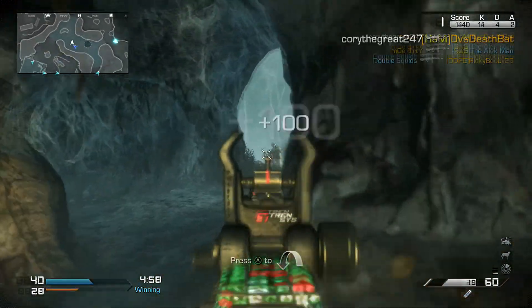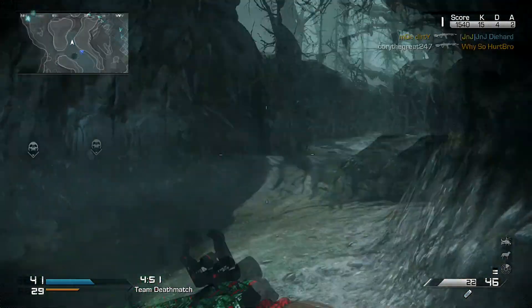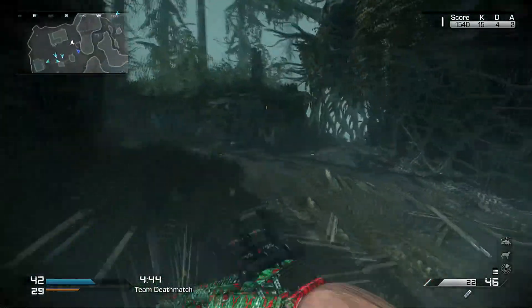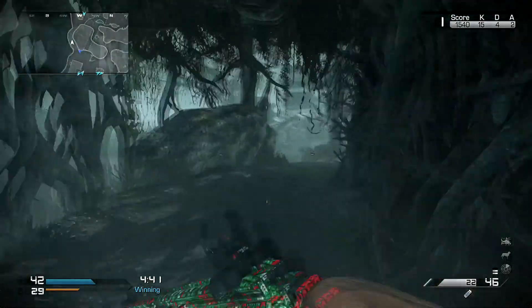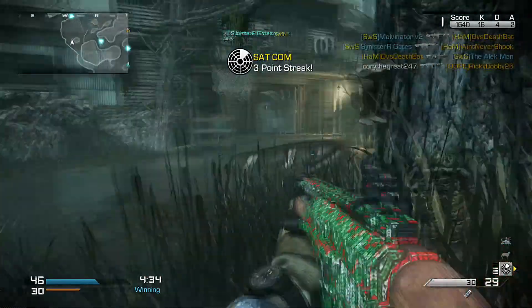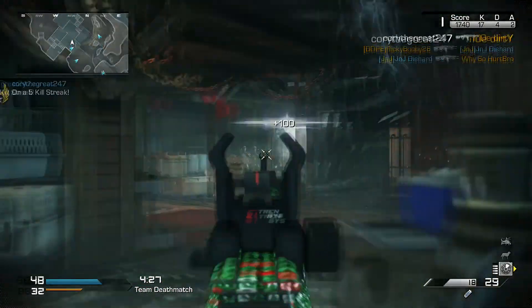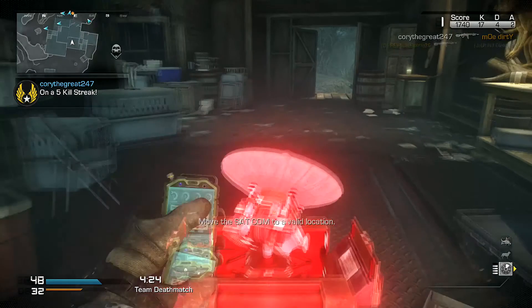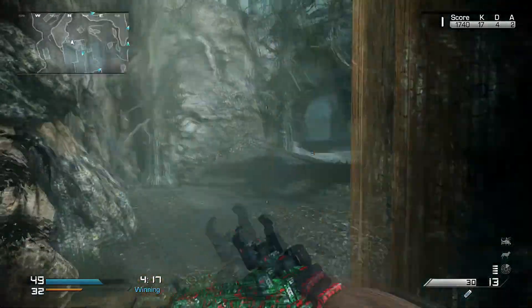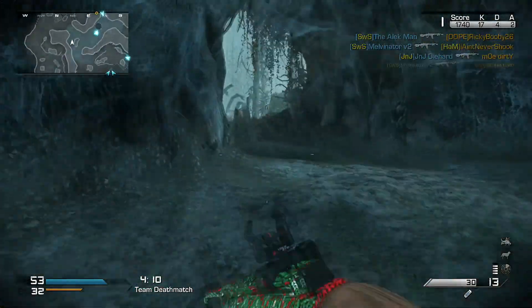Ignition is probably the one I was most excited for when they showed the DLC trailer. It's a reboot of Scrapyard from MW2 set at a rocket launch site — they kind of redid it, similar to what they did in Black Ops 2. All the layout is the same as Scrapyard but the appearance is different, and they added an underground tunnel. It's probably my second favorite map. If you complete a field order, a rocket test fires and launches flames — anyone near or underneath it gets lit on fire and killed.